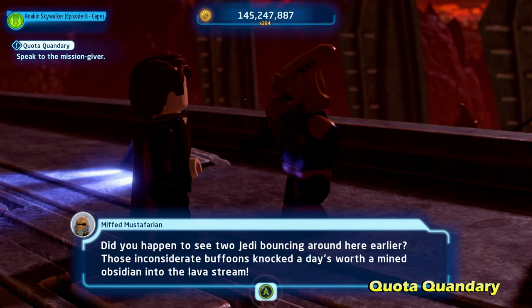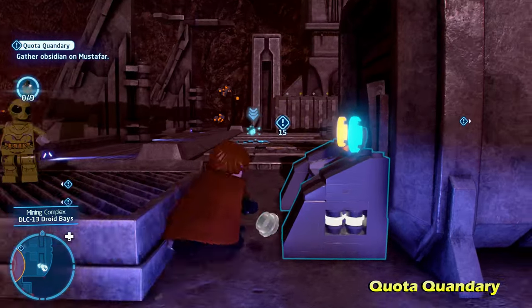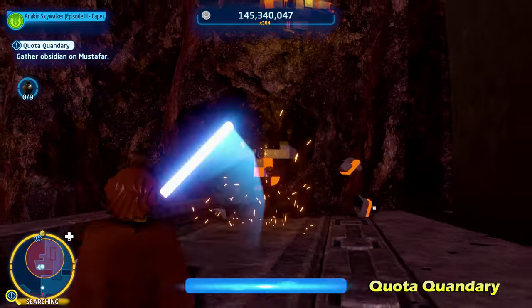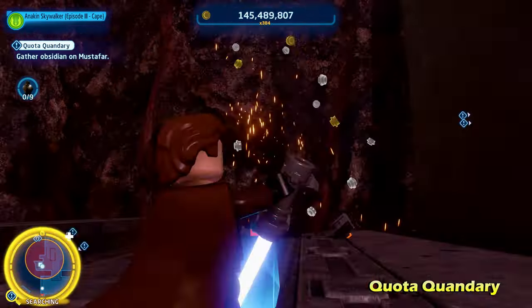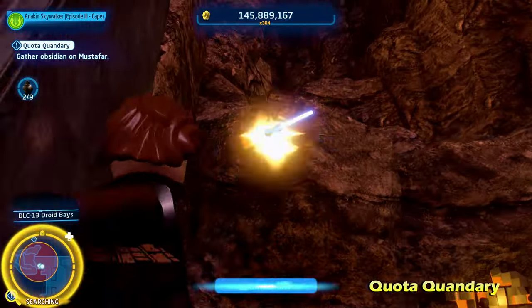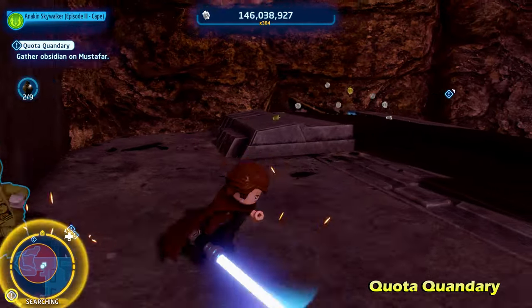We're going to talk to this character right here, this Mustafarian, and that will activate the side mission for Quota Quandary. There are going to be nine pieces of obsidian that you need to find around the map. Luckily, you can stay right here on Mustafar. You're going to want to look on the walls for these sort of red or orange and black pieces of crystal on the wall. Destroy those.